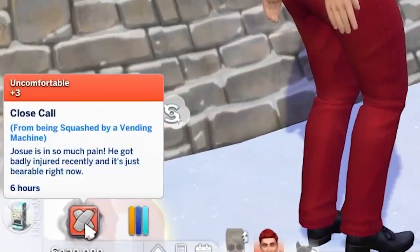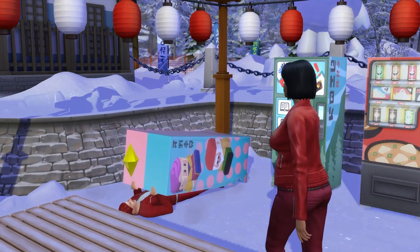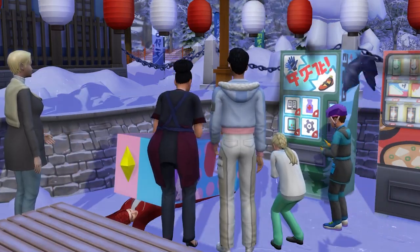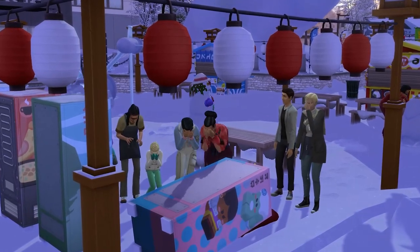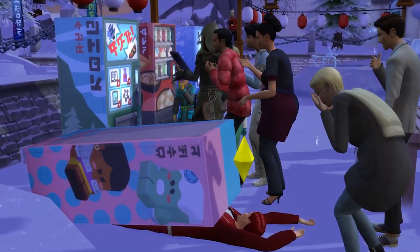This will refresh the moodlet and turn it into a six-hour close-call moodlet. Finally, before this moodlet runs out, aim to get the vending machine to fall on you one more time, and this time your sim won't make it out and they'll die. You'll get a visit from the Grim Reaper and all that stuff that we love. Note that this is actually a little bit harder than it sounds and can take a lot of capsule buying, so make sure your sim has a nice amount of money before they try.